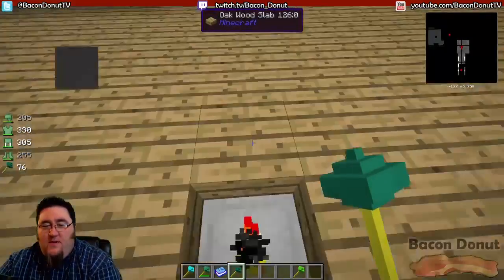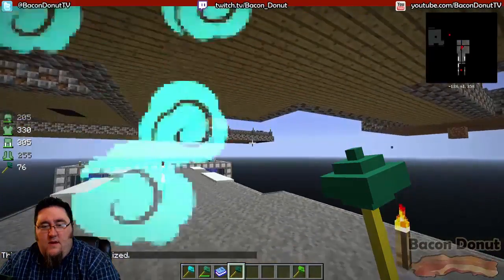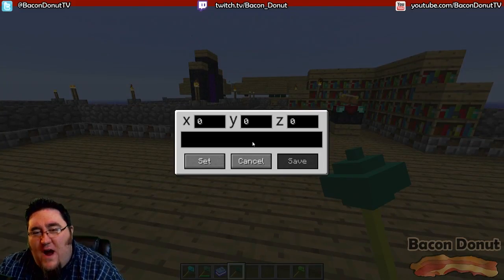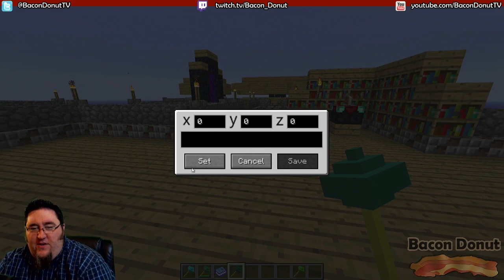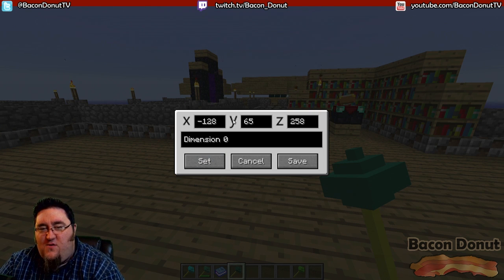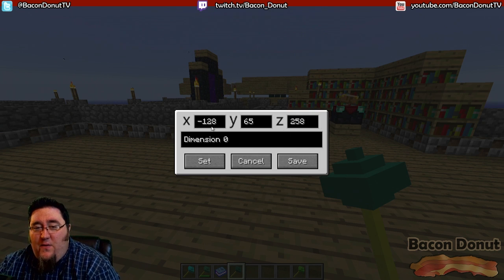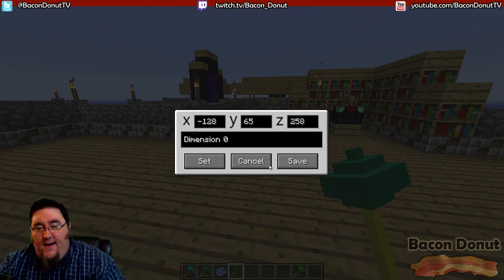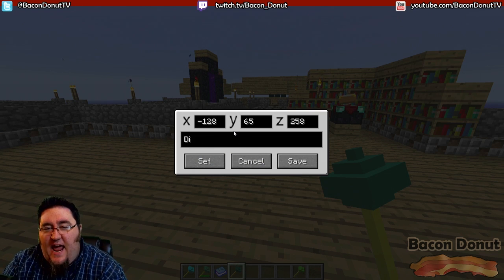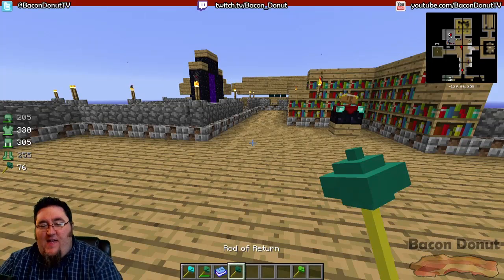Go to some spot and shift right-click - shift right-click will pull up this little interface right here. I'm going to click 'set' - boom. That's going to take my current coordinates where I'm standing. If you know coordinates you want to teleport to, you can type them in here, otherwise hitting 'set' takes your current coordinates. This 'dimension zero' is just a name, so we're going to call this 'home base' and click save.